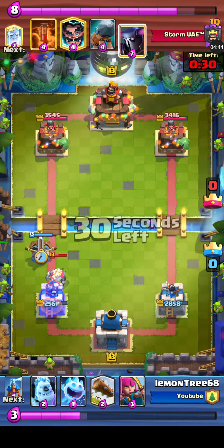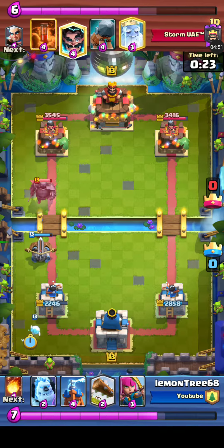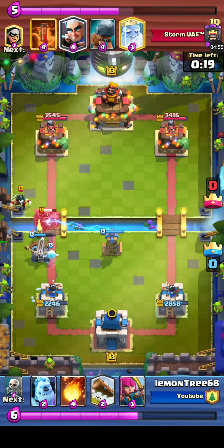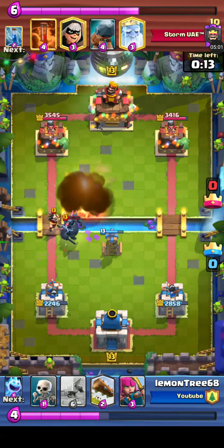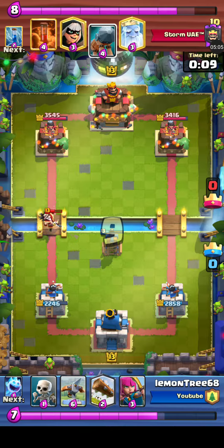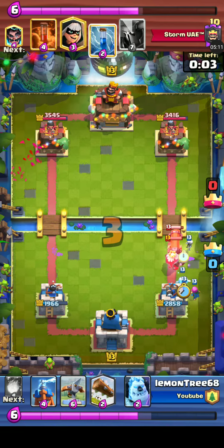Another Expo coming on the left side, trying to do as much damage to this Pekka as it can. Lemon Tree follows up with some defense, putting the Tesla really far from that Expo — very slick, because he's anticipating this attack. He does not hit the Electro Wizard with that fireball. Ladies and gentlemen, we are entering overtime — anything could happen.